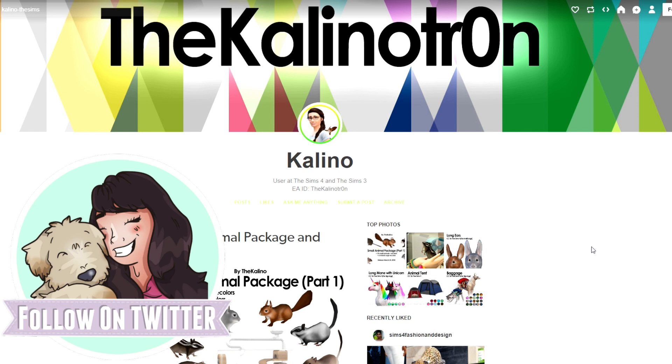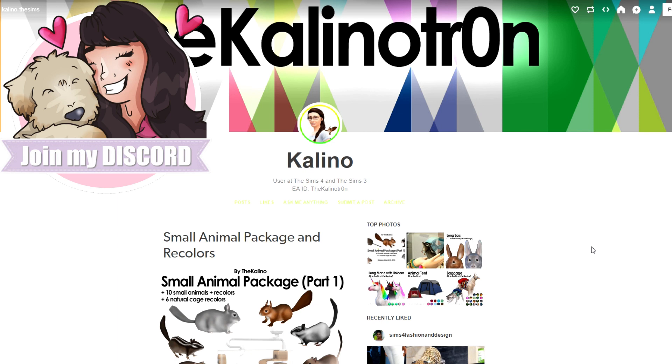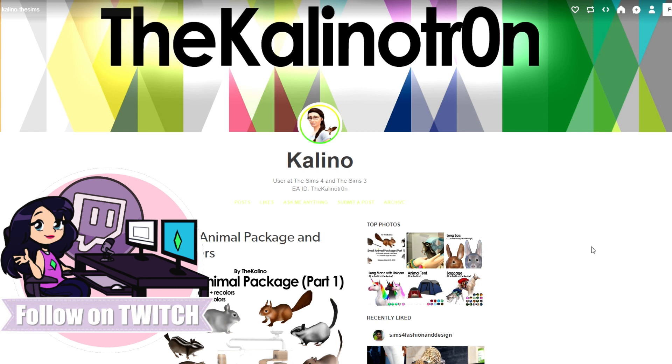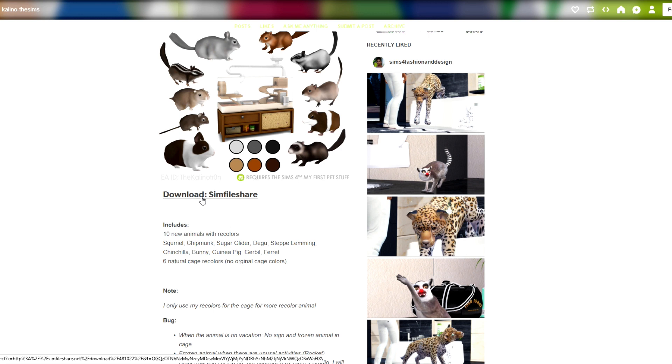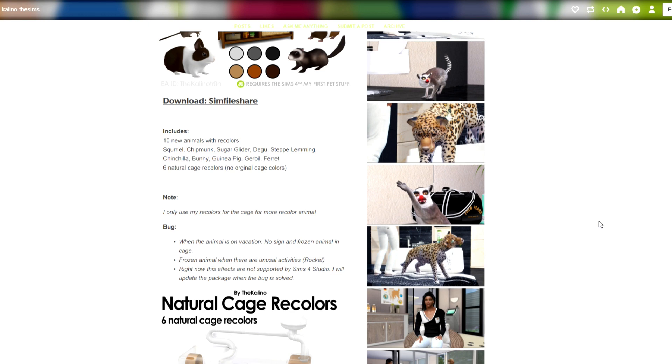Hey everyone, welcome back to my channel! If you guys are new here, my name is Kristen and today we are doing a mod review. If you want to get some new animals in your game and you have My First Pet, I will leave a link down in the description where you can download a mod to get 10 new animals. This was actually really easy to download — you don't even have to unzip the file. You just click download and put it into your Sims mod folder. You're going to get 10 new animals with recolors: the squirrel, chipmunk, sugar glider, degoo, steep lemming, chinchilla, bunny, guinea pig, gerbil, and ferret.